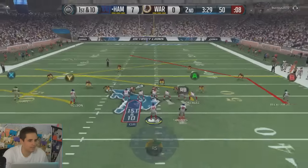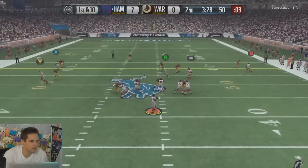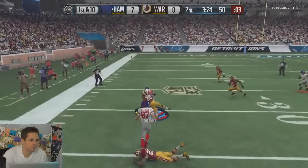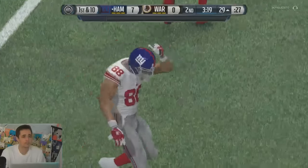We're going to slant the tight end here, and then we're going to put the halfback on an option route. This is going to give us a nice mix of reads across the field. The tight end is very, very tough to cover on a slant from that position — he's not going to get pressed, and it's going to work out very well, especially against man-to-man defense.